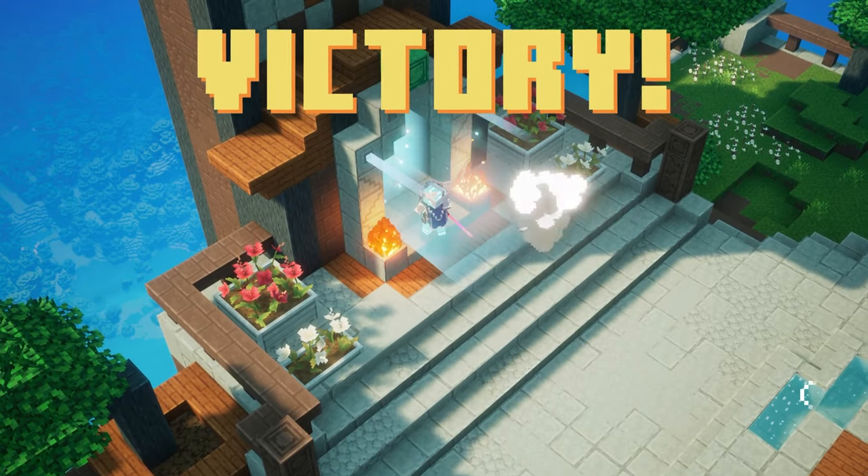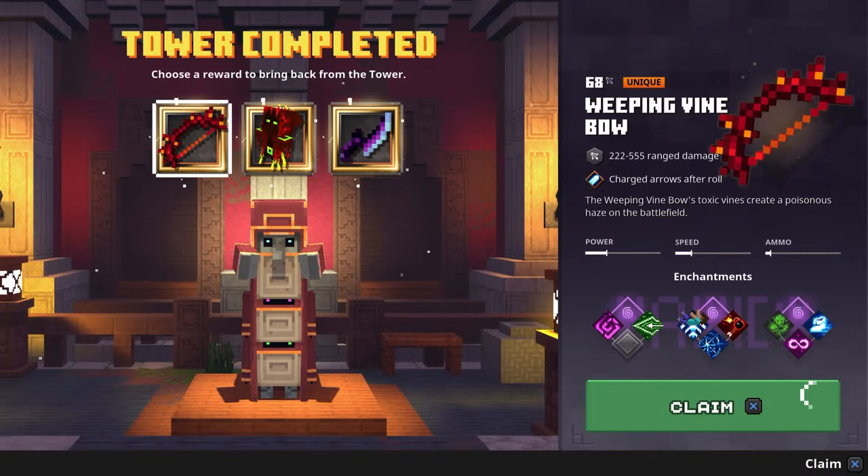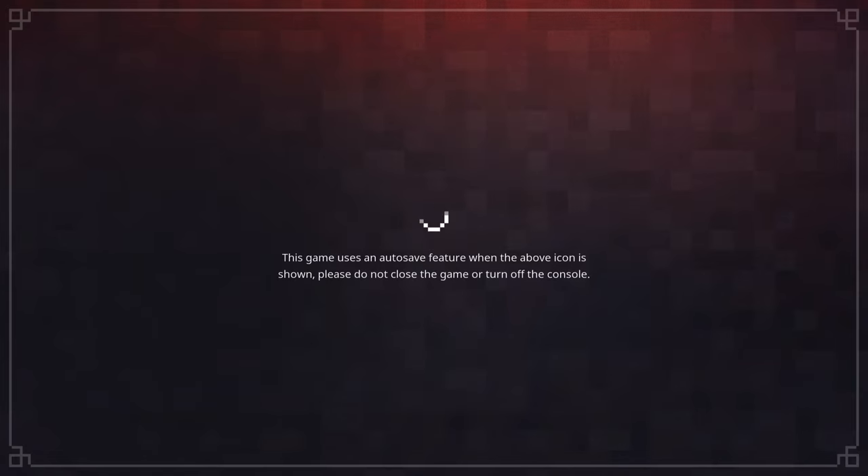Then get back to the tower again to get the rewards. Remember not to claim any one of these rewards, and then you'll have to exit the game fully and relaunch it. You'll still be on the reward page, so don't worry about it.